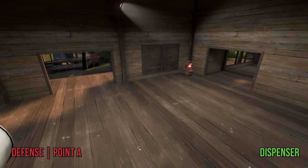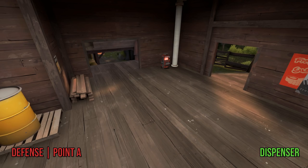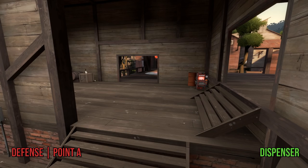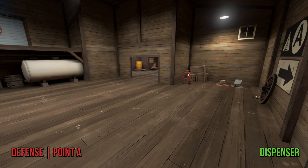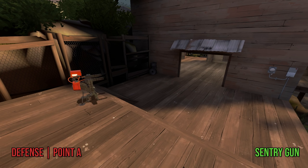Your dispenser should generally be placed wherever your team is going to be holding — if they're holding really far forward in the front houses with the connector, put it in there; if they're holding in the main house, put it in there, and so on. The basic guideline for dispenser placement is much more liberal than for teleporters or sentry guns, so don't be afraid to move that gear up or back based on what your team is doing. The most common spot is around the corner from the little doorway near the health packs and ammo packs, but you can spread the heals around by putting it on the other side.